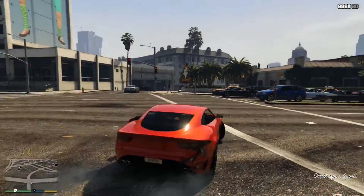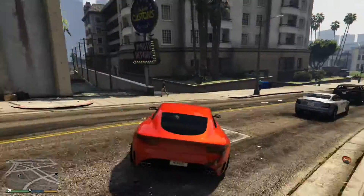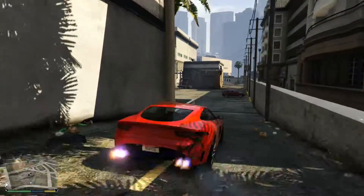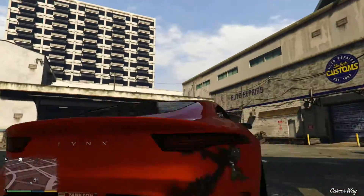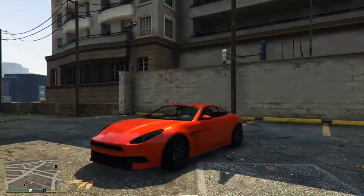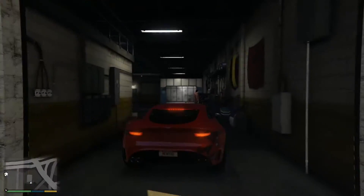Next up we've got the Ocelot Lynx — it's a sports car, it's a brand new DLC car. This looks a lot like the Jaguar that we've already got in the game, I think that is an Ocelot as well — maybe this is like the improved model of it. But it is of course part of the stunt DLC so hopefully we've got an awesome livery at least to stick on this, maybe even a body kit.